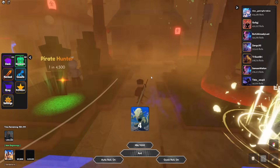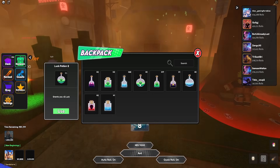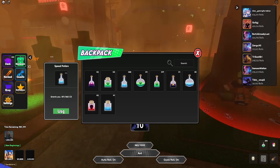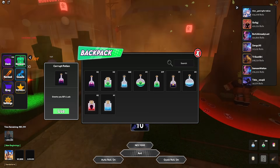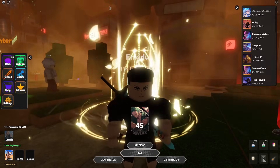We have a sandstorm active, so let me activate some of my luck stuff. I'll use a Luck 2 potion and an SP2 potion, and I'll preserve the other ones for now. We got a decent amount of potions in our inventory.